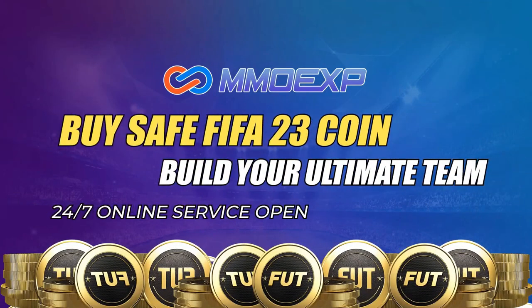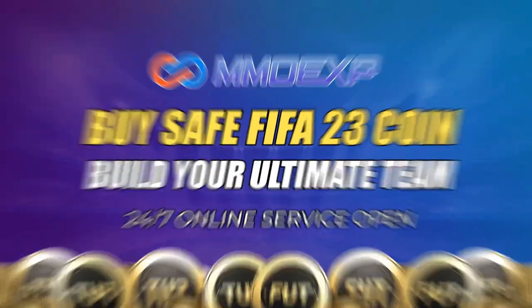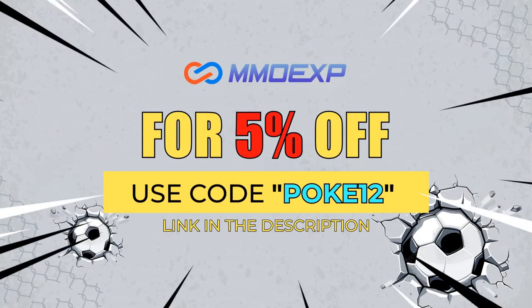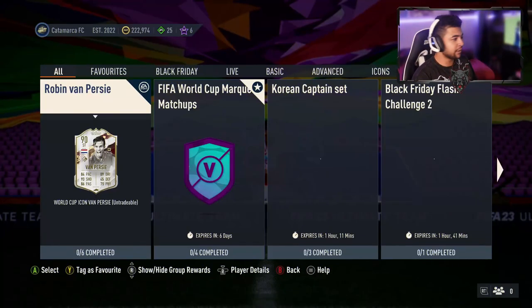If you guys want cheap and reliable fast Ultimate Team coins, make sure you guys check out MMO XP — their link will be in the description. Make sure you guys use code pokey12 for five percent off.